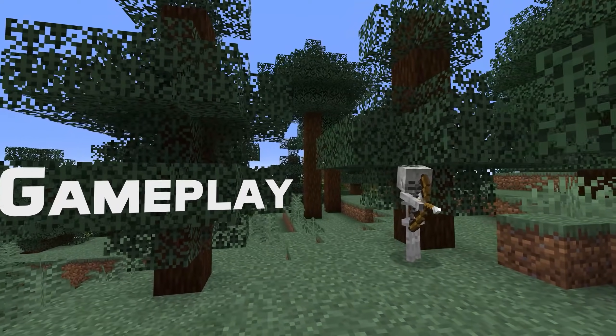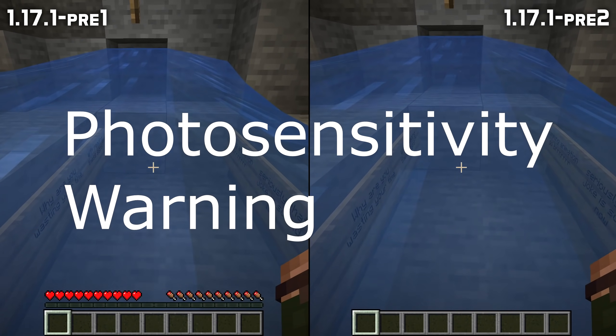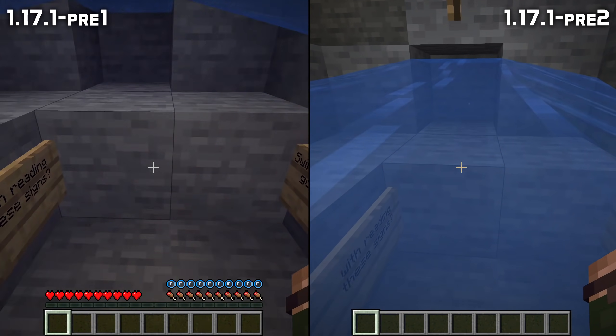Let's talk about a bug fix for gameplay. When you attempted to walk through flowing water, you would constantly get switched in and out of swimming mode — that is fixed in this version.